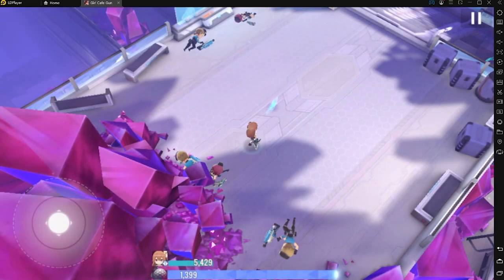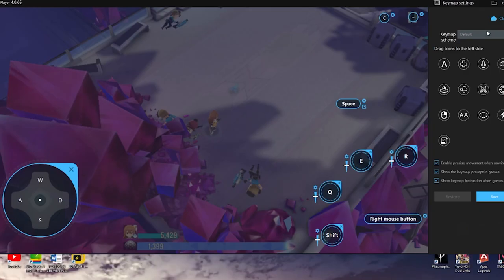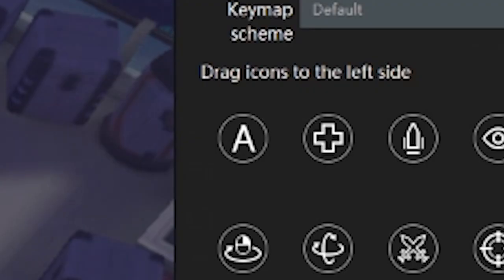Let's talk gameplay! In Girl Cafe Gun, you get to control your waifus in sort of a very colorful DOTA-style map. With LDPlayer's key mapping function, you get to adjust your controls according to key bindings. It has a lot of options including the free look one, which is a very, very handy tool.